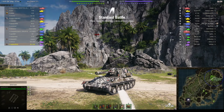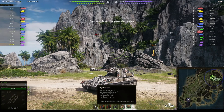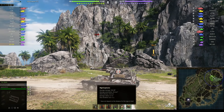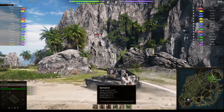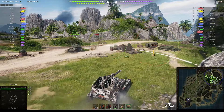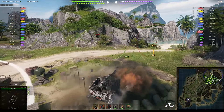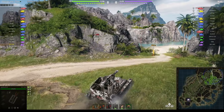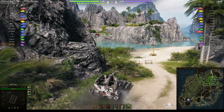This tier 5 SPG actually has a 152mm main gun capable of 550 alpha, 38mm pen, 6.7m burst radius, and between 6.5 and 11 seconds of stun. But it takes forever to dial in on targets, so you have to be very patient to get kills. Once you're actually dialed in on an area, it becomes much easier.